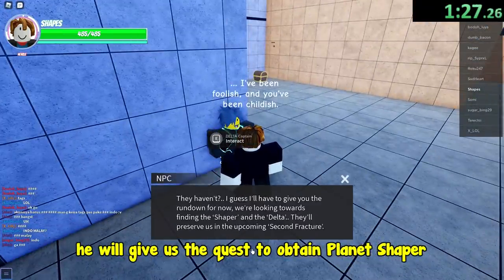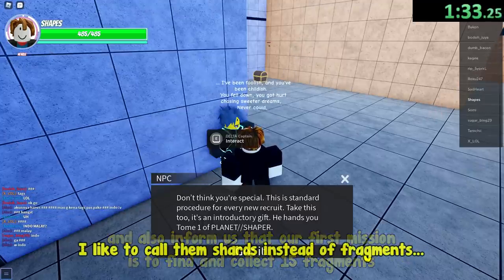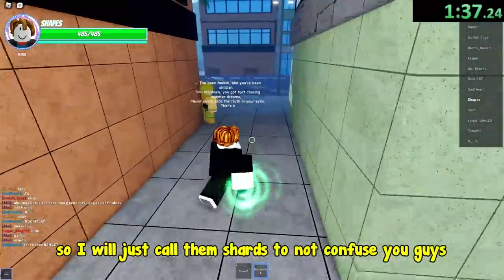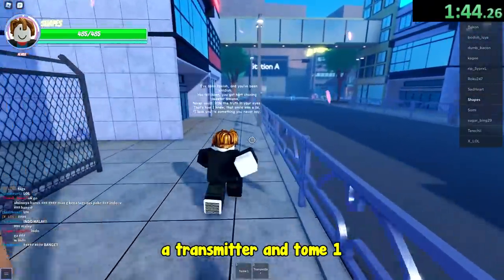He will give us the quest to obtain Planet Shaper, and also inform us that our first mission is to find and collect 15 fragments. I like to call them shards instead of fragments, so I will just call them shards to not confuse you guys. Anyways we got 2 items from the Delta captain: a transmitter and tome 1.